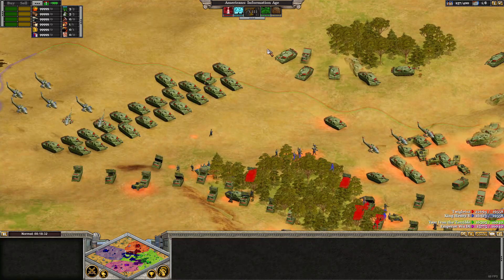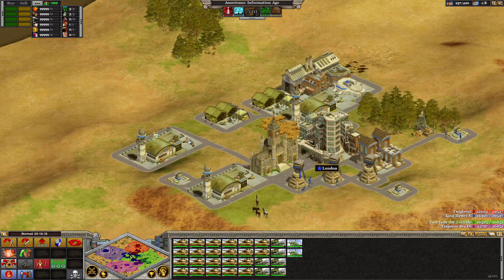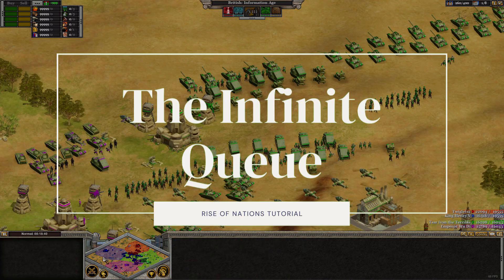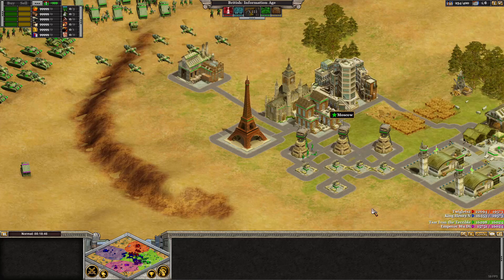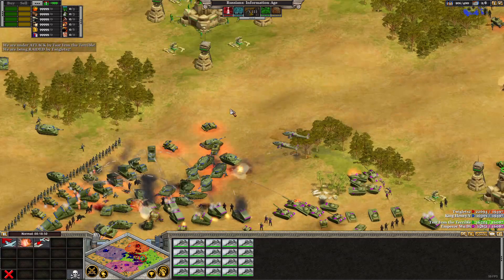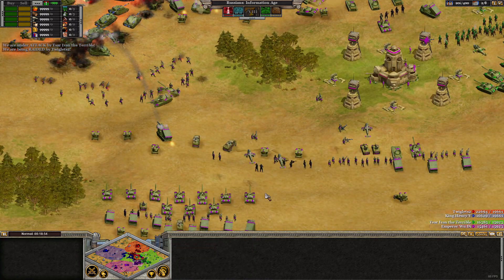Hello ladies and gentlemen, Twiglers 2 here back with another Rise of Nations tutorial. Today we're focusing on a hidden gem: the Infinite Q. The Infinite Q is an incredibly powerful tool that many new and returning players simply won't have heard of, but believe me when I say this will help increase your efficiency — and as we all know, there is nothing that excites strategy fans more than increased efficiency.